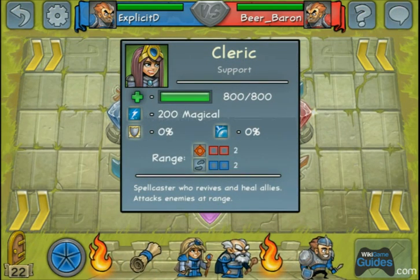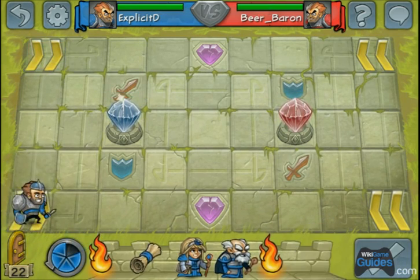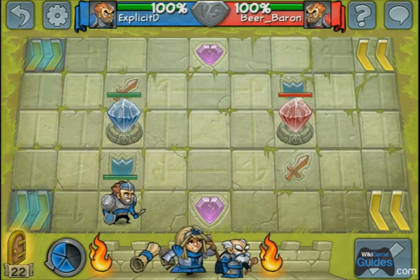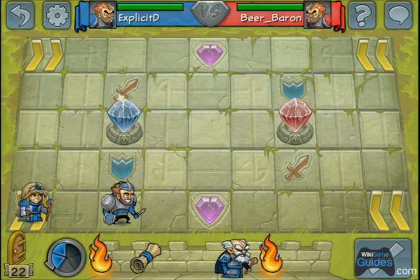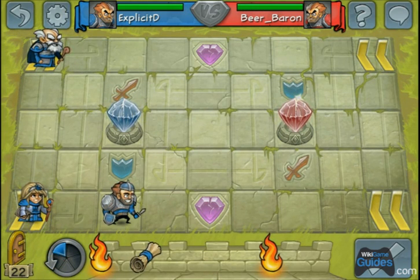The wizard doesn't do a ton of damage versus just one person, but he can chain up to three enemies in a row — they have to be adjacent, either kitty corner or directly next to their teammates. I also have a healer — she can heal people up to two squares away and revive people. The assault boost squares are very important because they let you do extra damage on the crystal.